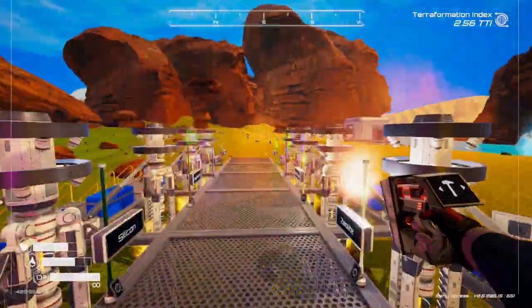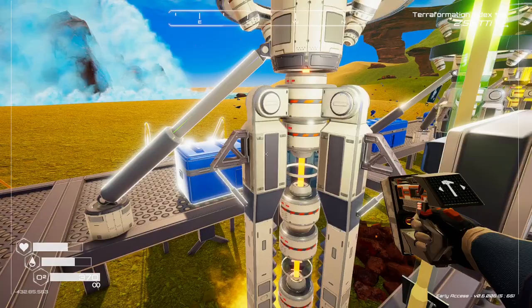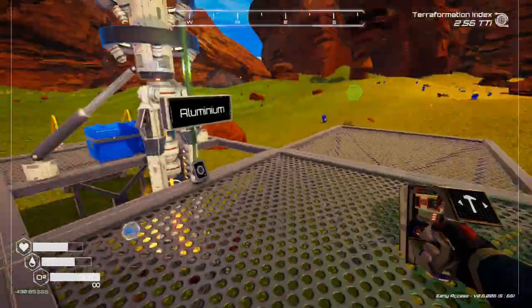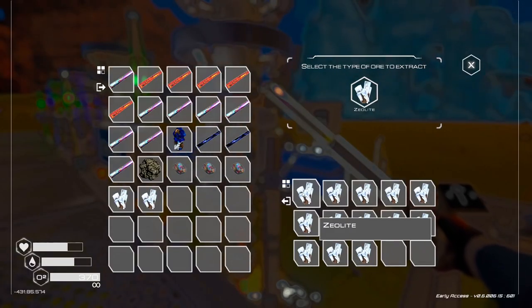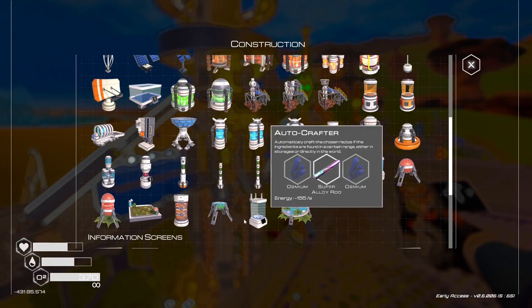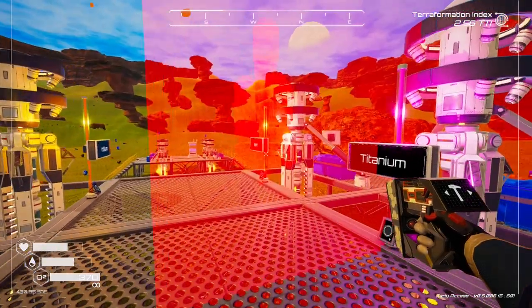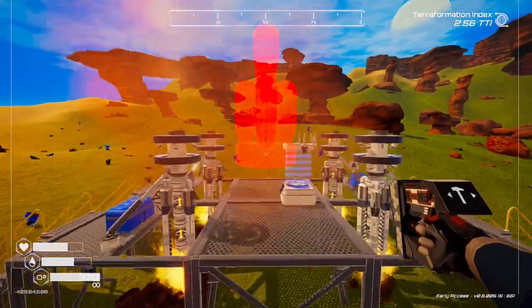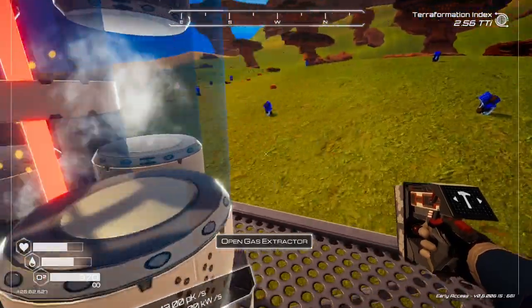Let's quickly come over here because we've got everything else, we just need to pick it up. That's kind of why I'm leaving this here — we can just come and grab the raw resources if I need them. I really like these signs as well. Gas extractor — there we go, perfect. We'll put that here.